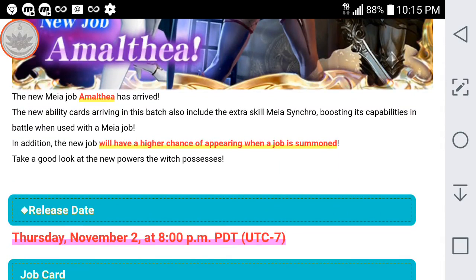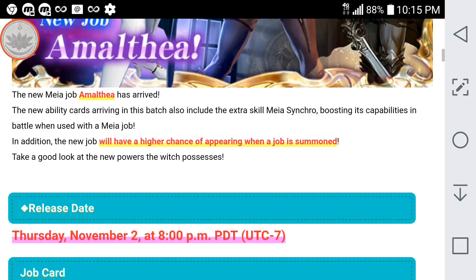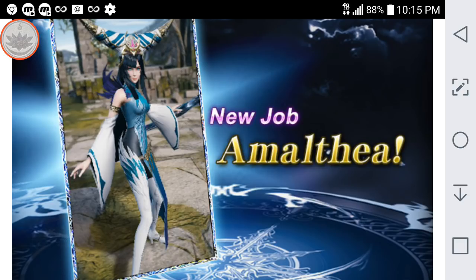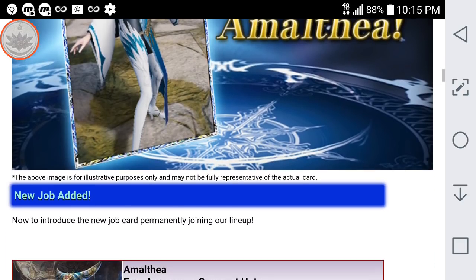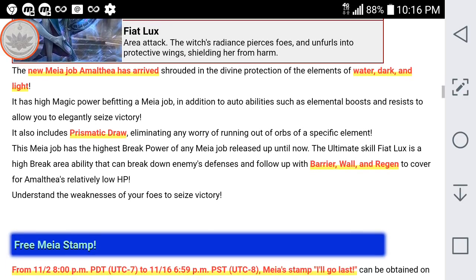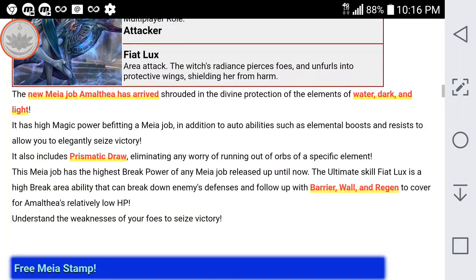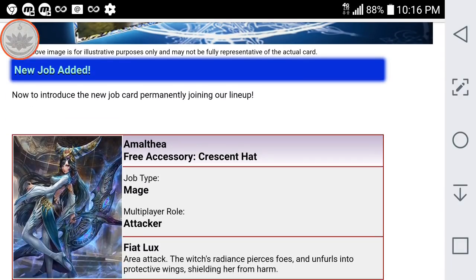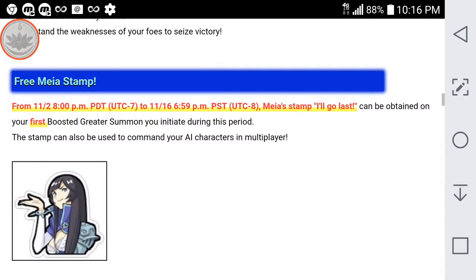Amathea, I guess is the correct way to pronounce it. She is an amazing Mia Job, like I mentioned last time. She looks really awesome too — love her hat, love her outfit. So when you get her, you will get the Crescent Hat as a free accessory when you pull her. She is a super powerful Mia Job. So if you happen to draw her, she is incredibly powerful. You'll also be getting a free stamp this month for the first part here until the 16th.